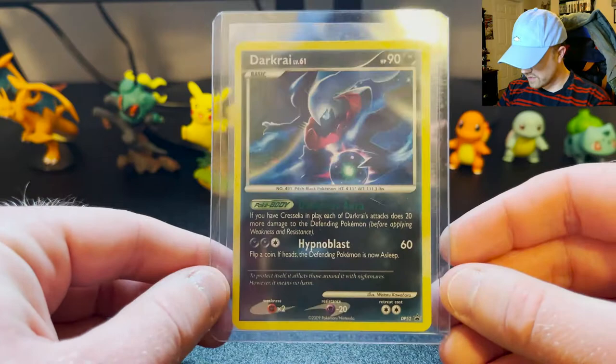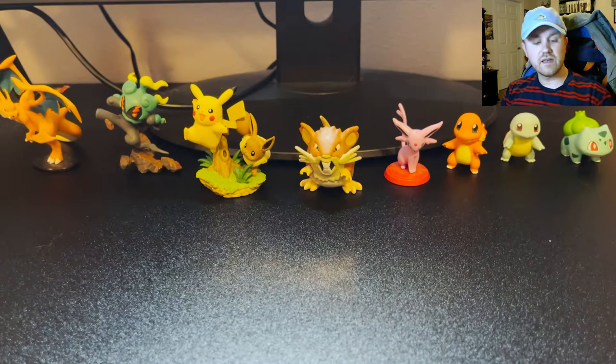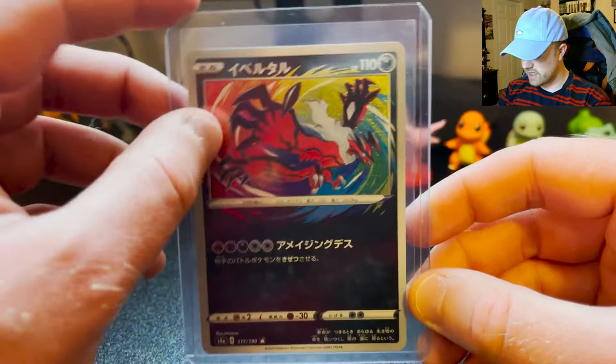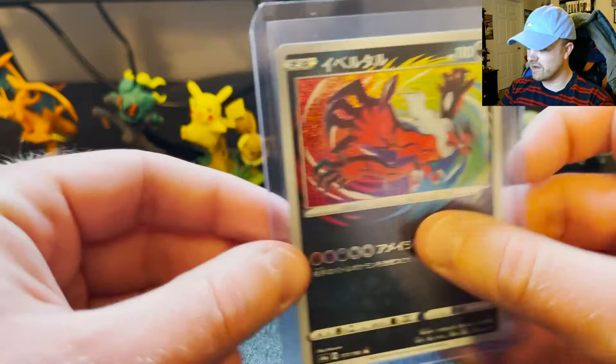There's another Darkrai with Darkness Aura — you can barely even see it because it's green on black. I don't know why they picked that. Another promo Darkrai. Here's my Yveltal Amazing Rare that I got from Shiny Star V — it's the only Japanese Amazing Rare that I have. Look at that shine! Very cool. There's a Shiny Galarian Weezing — I know a lot of people don't get too excited about the baby Shiny cards, but I do.